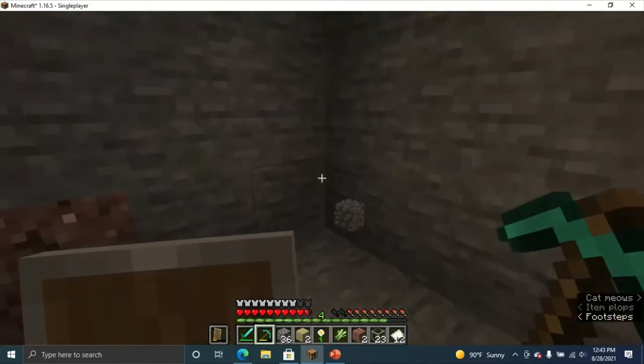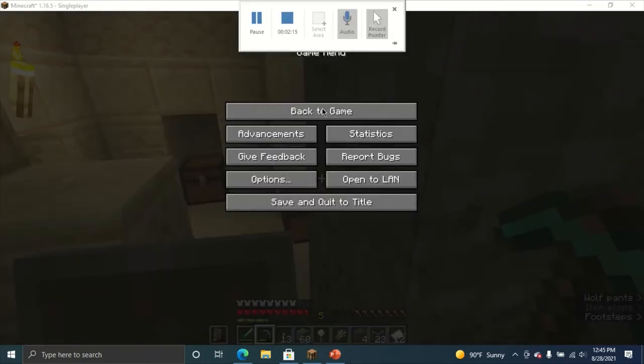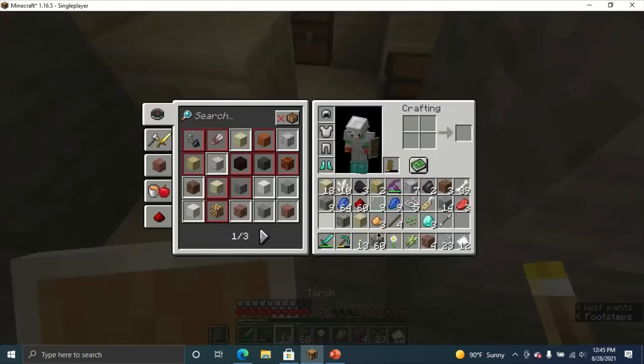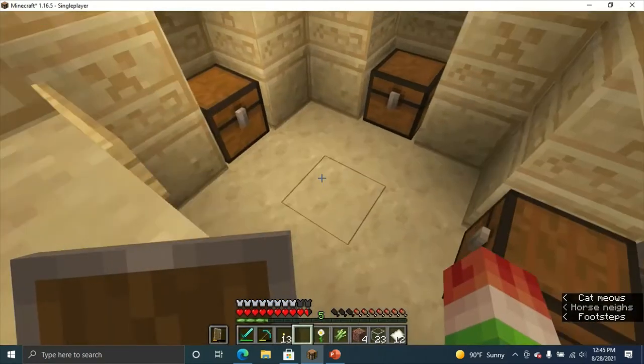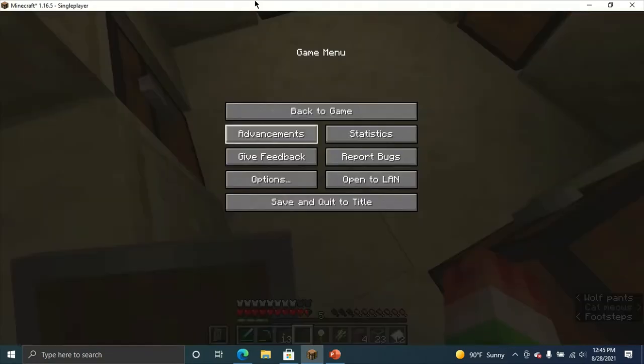I'm gonna line up this whole area and I'll be right back to you. For the bed room, there was a room with a bed in it, and underneath the bed there was a bunch of TNT, so we're gonna grab the TNT.